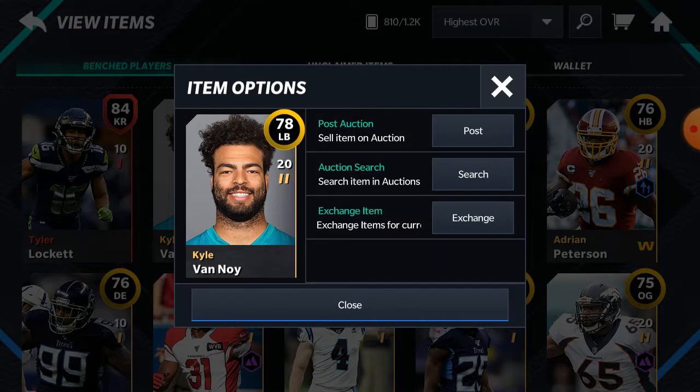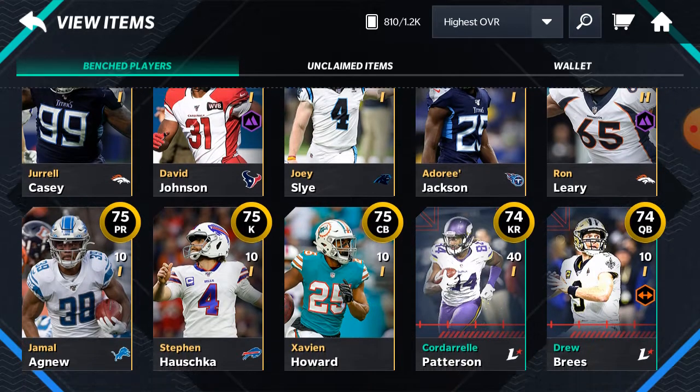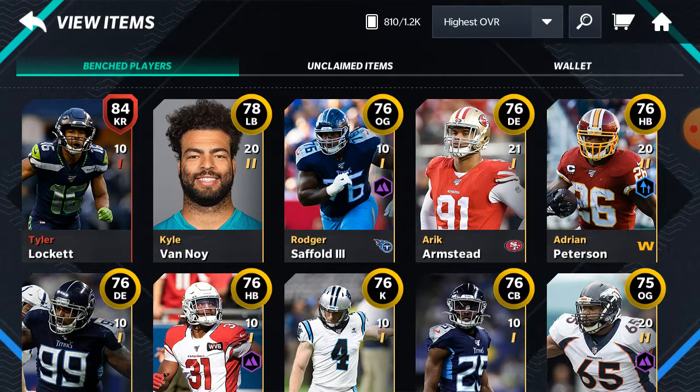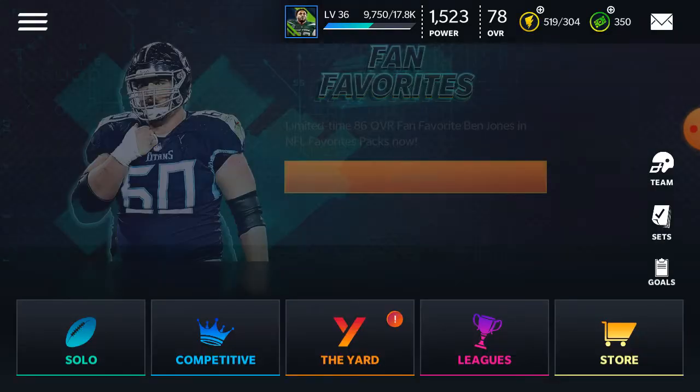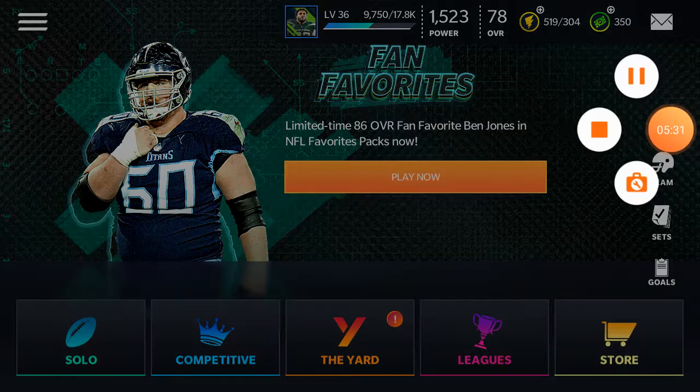Let's see what we got overall: an 84 kick returner, a Kyle Vanoy, some 76s, a couple of 75s, lots of 74s. I don't know if we'll make back the profit, but that's basically the end of the pack opening. Be sure to like, comment, and subscribe, and I will see you next time.